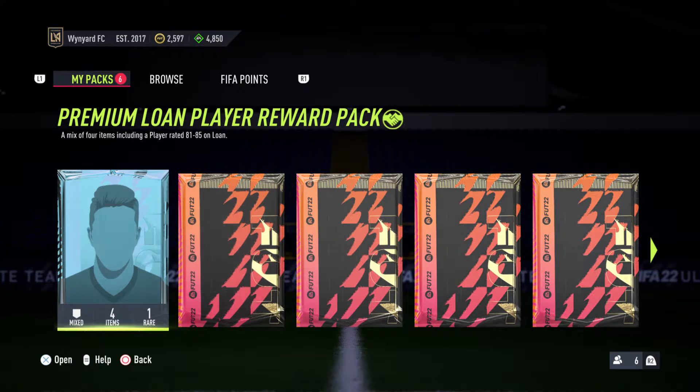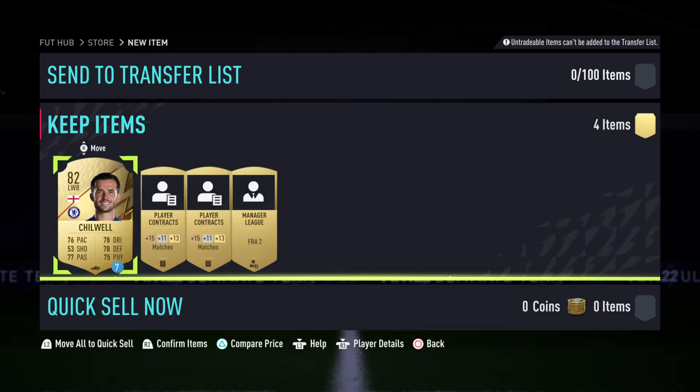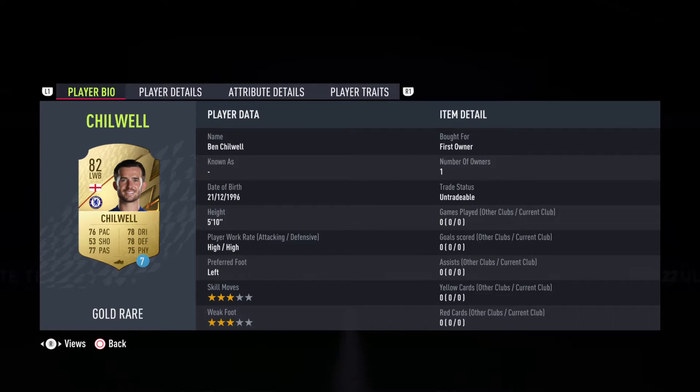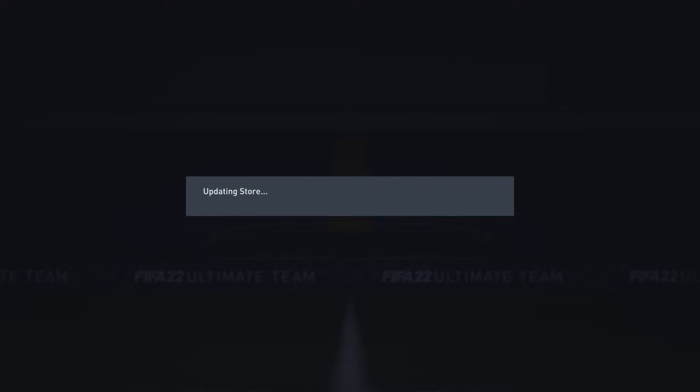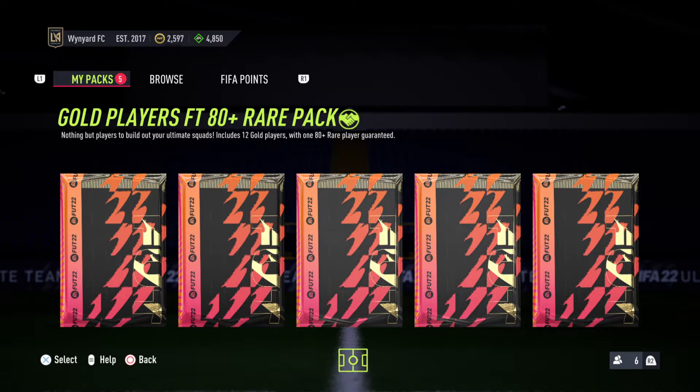We've also got a premium loan player pack — a mix of four items including a player rated 81 to 85 on loan. And we've got what appears to be Ben Chilwell. He was one of the players I had for a bit on FIFA 21, but he's on loan. That's not too bad. I'll obviously accept him.